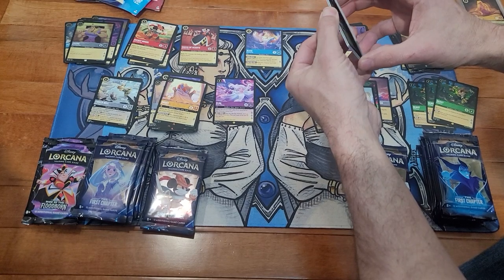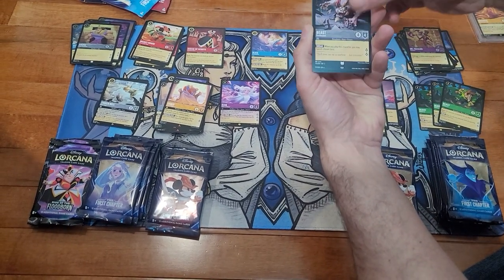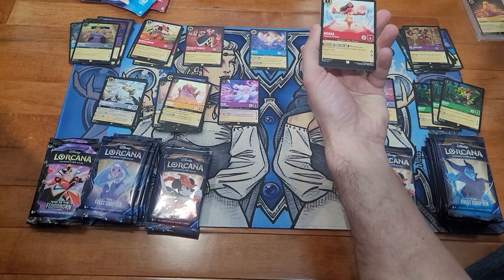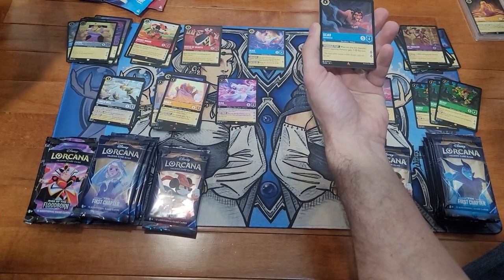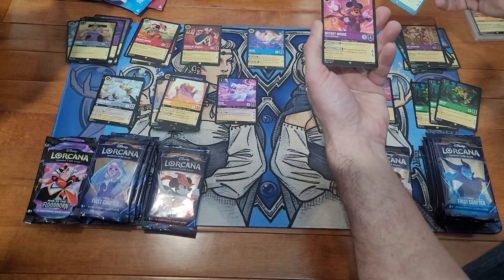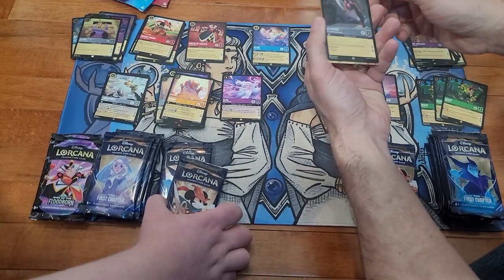Trying to cut through — got Simba. Seeing if it translates into actual value. The Beast again, a different version at least, Olaf, and Scar. Oh — Mickey the Sorcerer! I'm even with you. No wait — he's a secret rare! And a foil Aladdin.